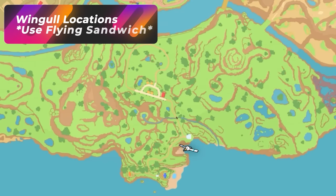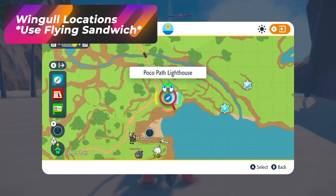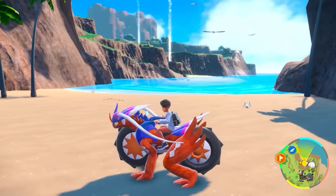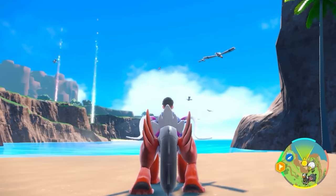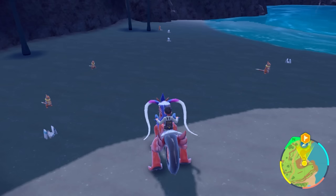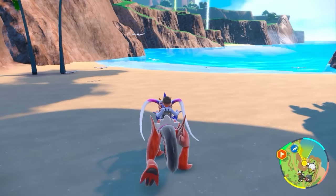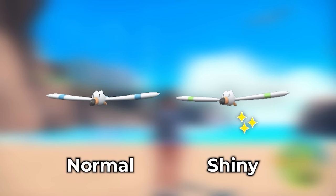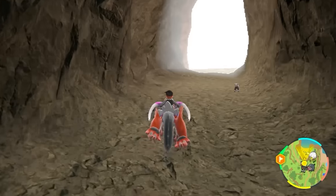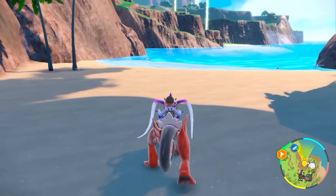For Wingull, the best place is the Poco Path Lighthouse right close to the cave where the legendary Pokémon are — that's the Inlet Grotto. Pop the Flying Sandwich to eliminate the insane amounts of water Pokémon that show up otherwise. To spot the Wingull shiny it's basically a green stripe. Walk in and out of Inlet Grotto to get new ones to spawn.